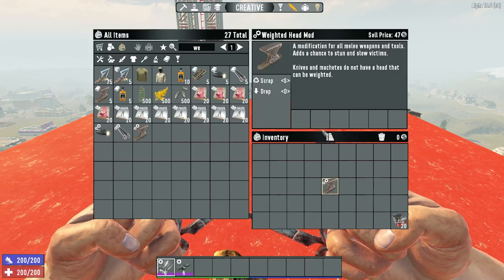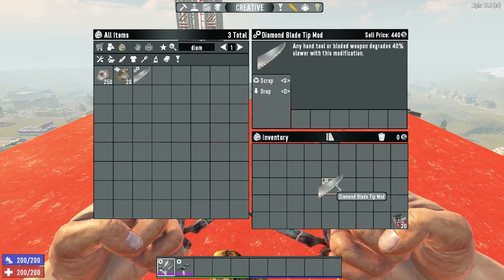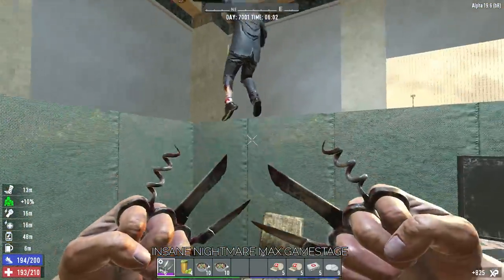A weighted head mod will give you a chance to stun and slow enemies. A diamond tip blade mod will increase your durability massively. Steel knuckles are already very durable, but a diamond tip blade mod will cut down even more on repair kit usage.